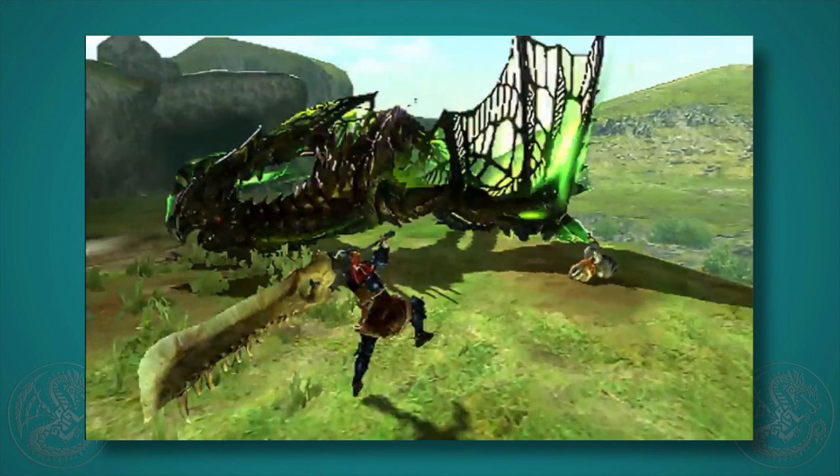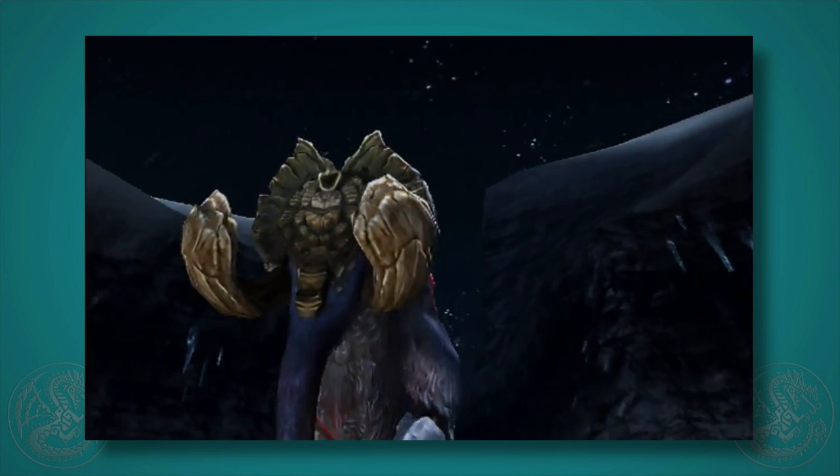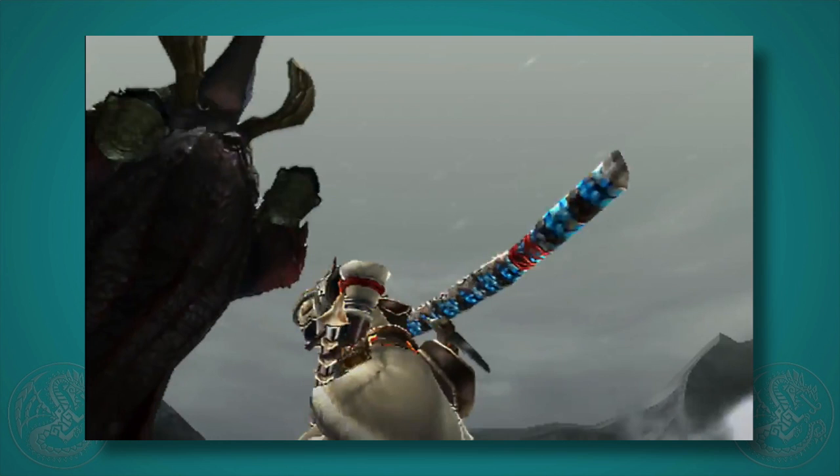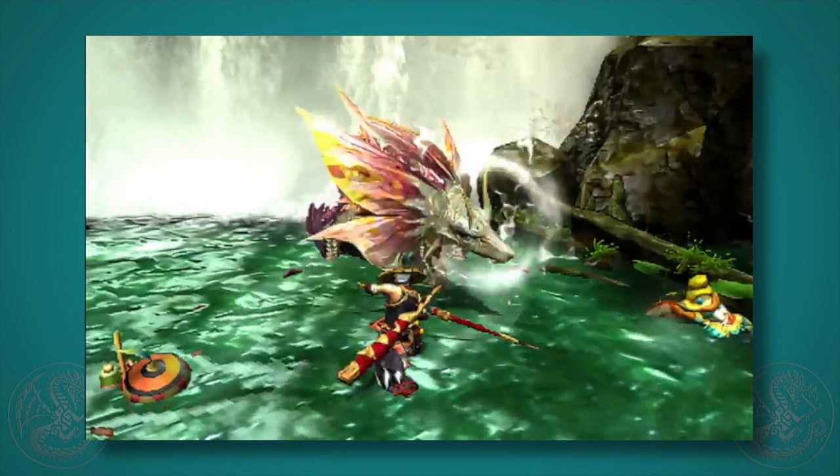Flagship monster one, I think, captures the mounting and aerial aspect of the four styles and is thunder-based — you can tell by the effect on the hunter when hit. Flagship two is huge; I think he represents the charging play style, with him jumping up and slamming down. Looking at the effect, that one is ice-based.